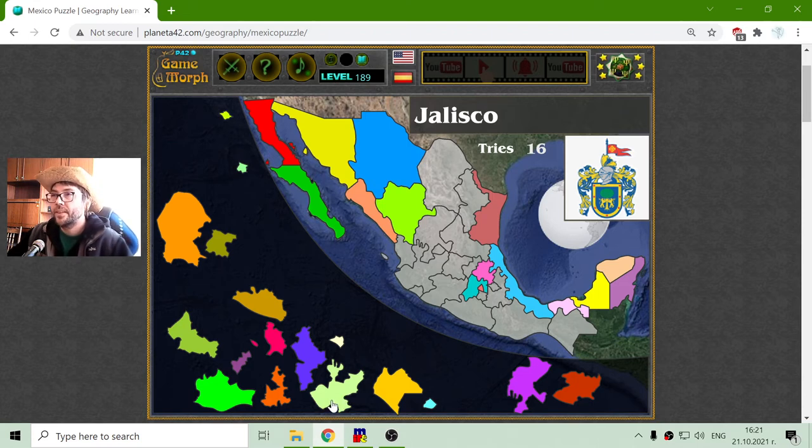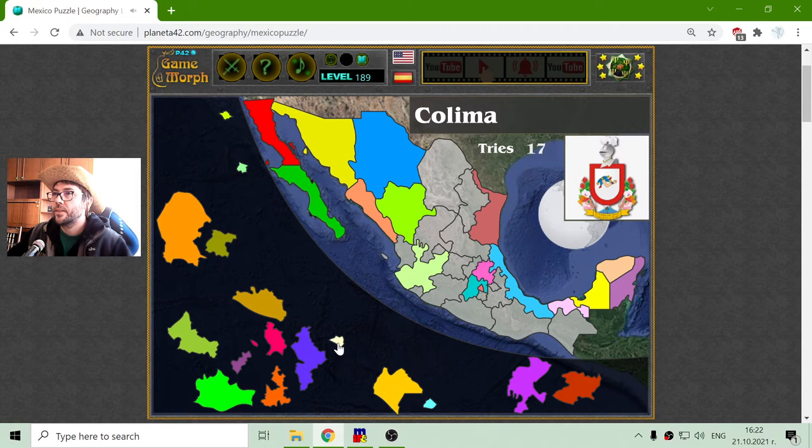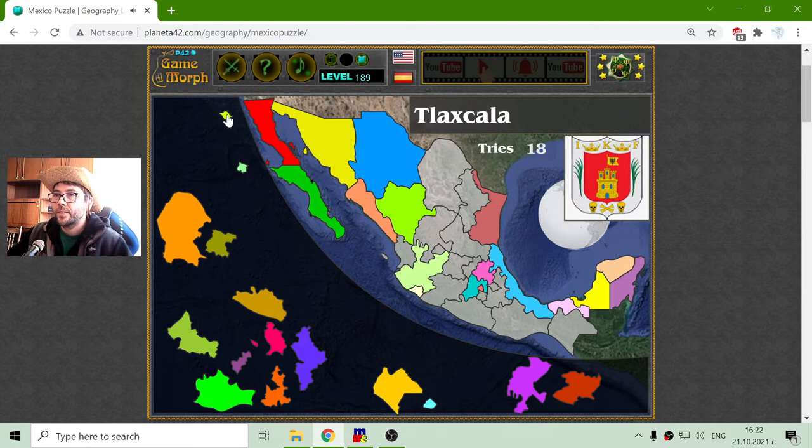The province or state of Jalisco — here it is. And because I wanted to place the smaller ones first, this is Colima, right here. Tlaxcala. Here is something interesting about the province of Tlaxcala that can drive the attention of kids — there are these eagles in the flag of Tlaxcala. This is a region which is quite fun, for kids I mean.